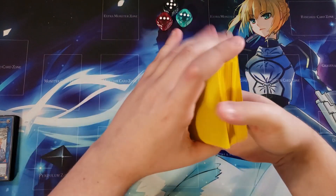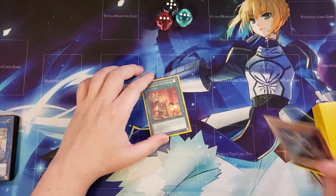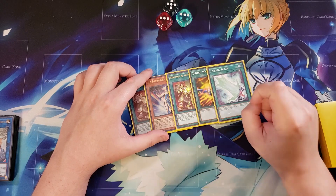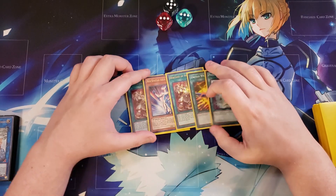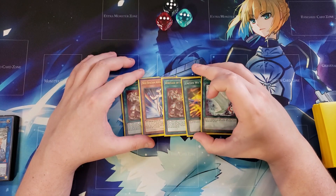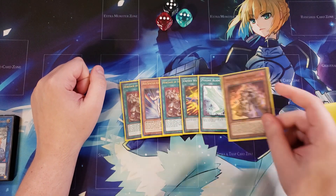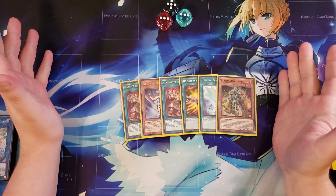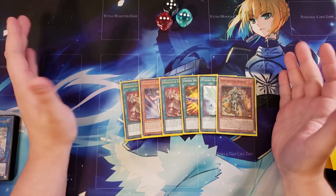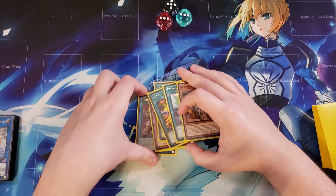Let's cut the deck and draw. We're going to draw directly into a Heritage of the Chalice, Aquadolphin, another copy of Heritage of the Chalice, United We Stand, and a Psychic Blade. This is not the greatest hand in the entire world because you're going to have to rely on that Aquadolphin a little bit. But again, you're more concerned about going second. If we draw for turn, we're going to draw onto a Sub Knight, which is why I mentioned the deck does a lot better going second, because that sixth card can actually be very, very crucial for your play.